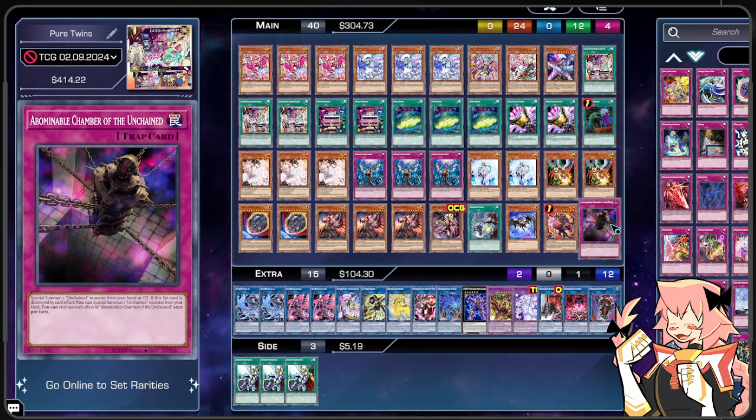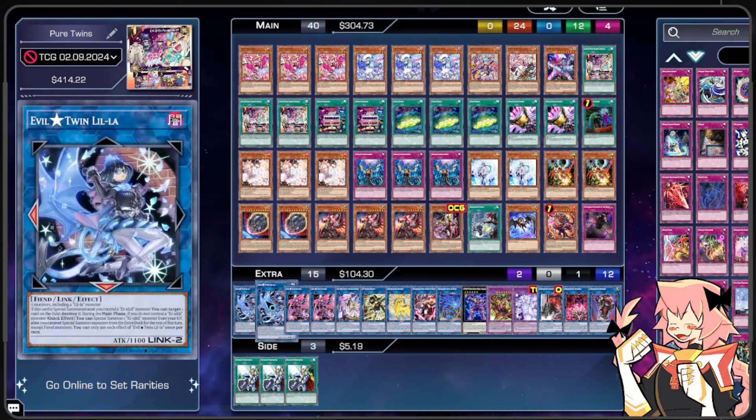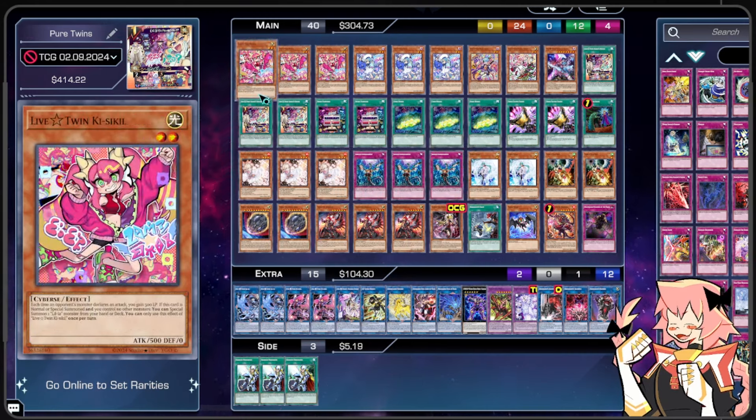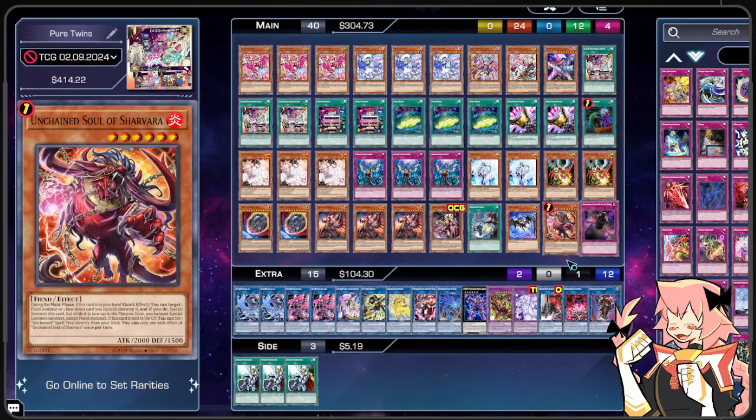Another reason Fiendsmith cards work very well with the Live and Evil Twins is because our Evil Twin Link monsters lock us into Fiend monsters for the extra deck for the rest of the turn. Now that Fiendsmith is out, we're completely chill with that — almost everything in our extra deck is a Fiend monster, except for exactly one card: SP Little Knight. That's about it for our main deck, a solid 40 cards. Now let's get to our extra deck.